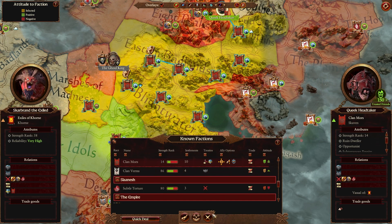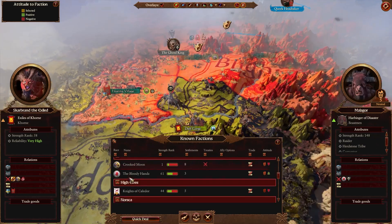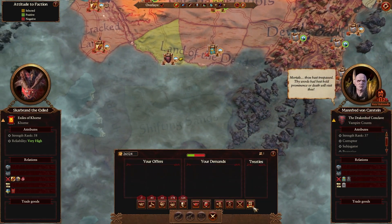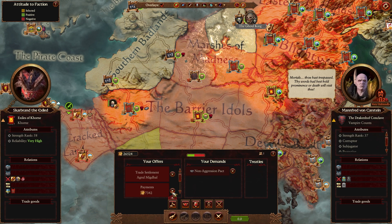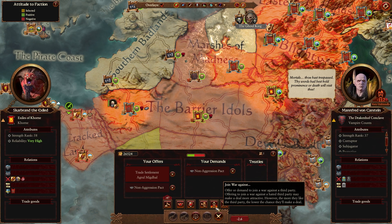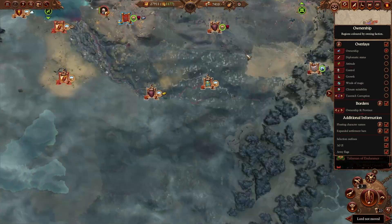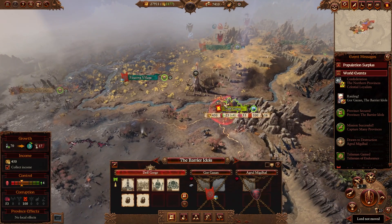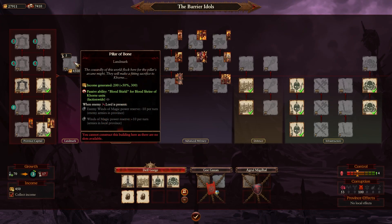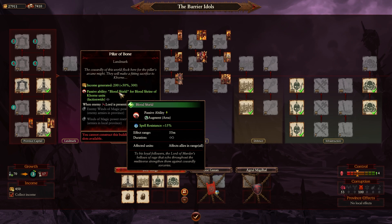And then this other piece of ground that we're not going to develop right here — we're going to sell that to the Vamps. We'll just do this. We want to keep this region, but it's not necessary that we keep this other region because now we're clear across the map. This is the only one we actually care about, because it has a building that gets us extra money and the Blood Shield for the Blood Shrine of Khorne units.